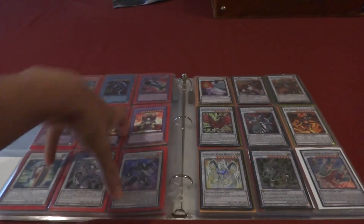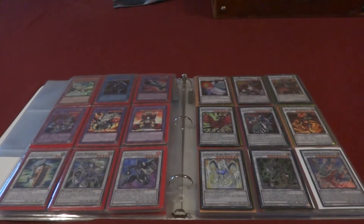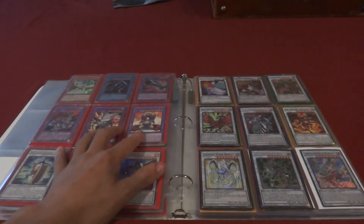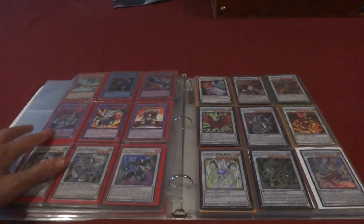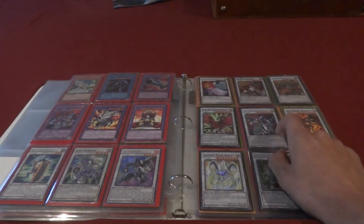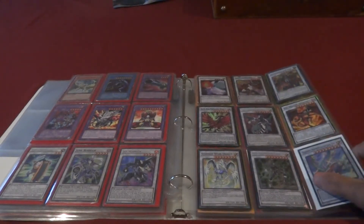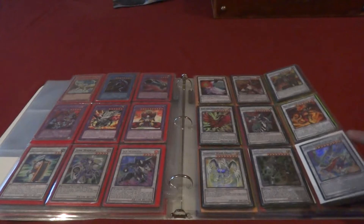After that it becomes differently colored cards — effects — and you have the fusions here. So we've got a Goyo Emperor, there's actually two of those, Ignition Beast Volcannon, one rare Reaper on the Nightmare, and that's a secret rare Clear Wing. And then there's Cyber Frame Overlord. You've got a bunch of cards here that are somewhat decent.